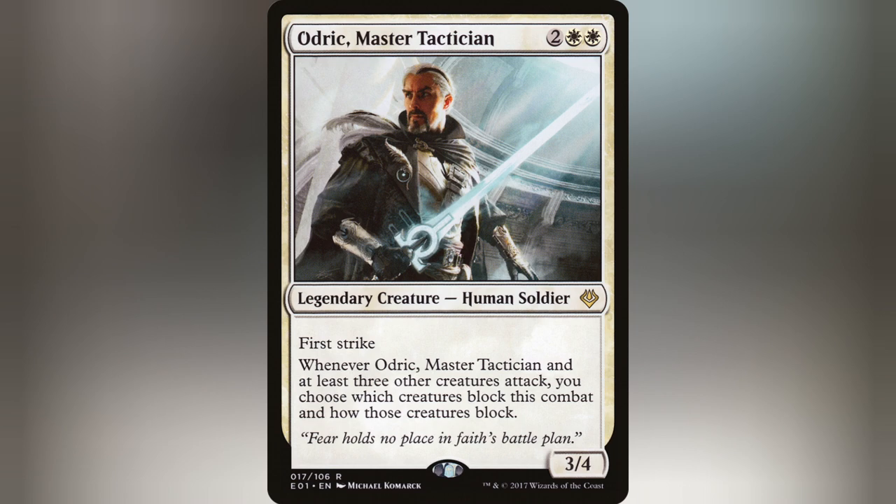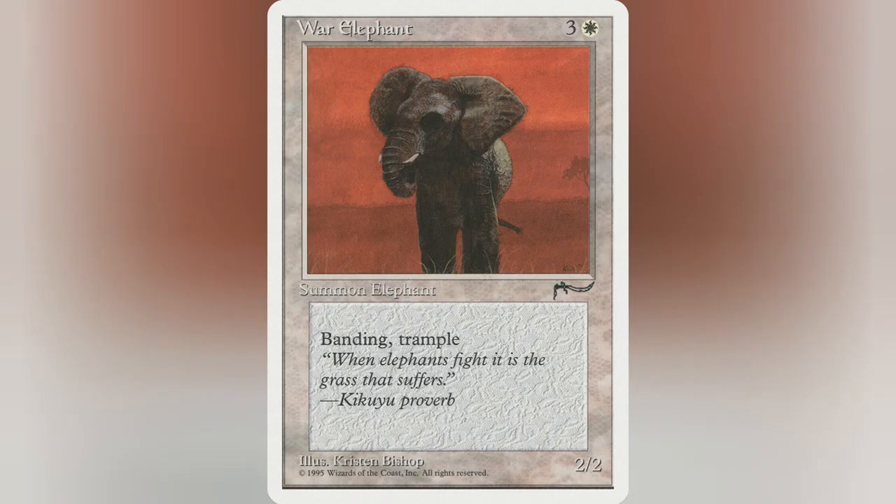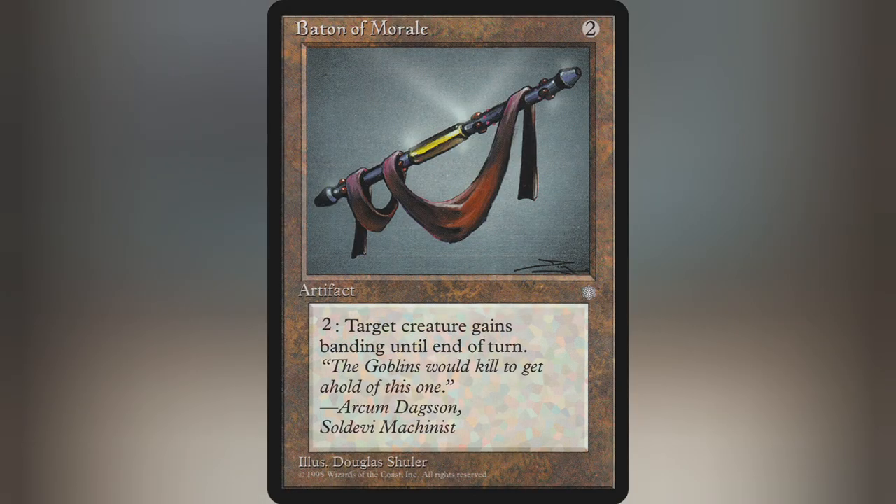Let's get to our main point — the Banding section. In total, I run about 22 cards that either have Banding, grant it, or care about it. Some notable mentions are the original Benalish Hero, Urza's Engine, and War Elephant. Also, Camel. Because yes — Camel. Some of the more notable cards are Hazezon Tamar and Catapult Master, which can grant Banding to help make your army even bigger.